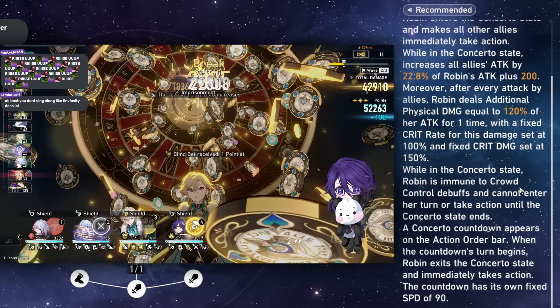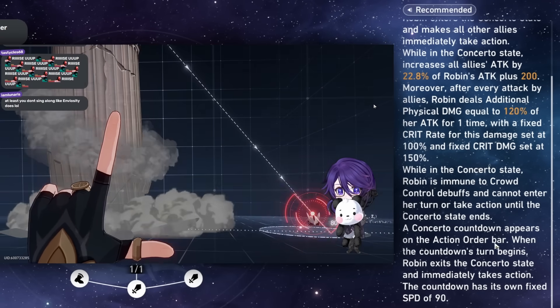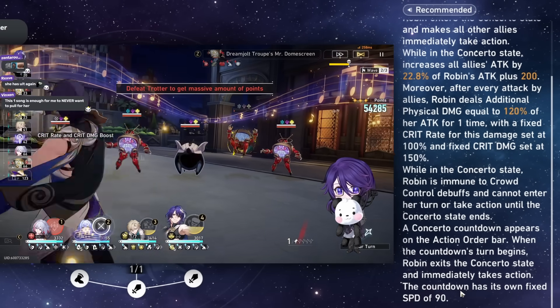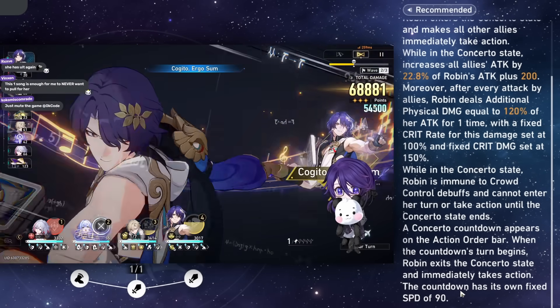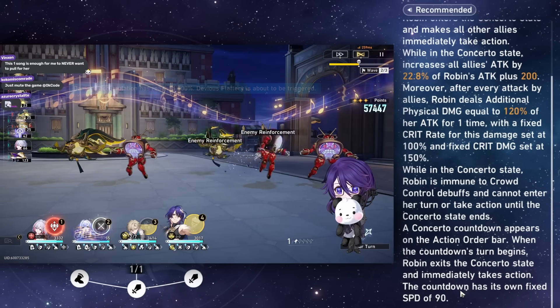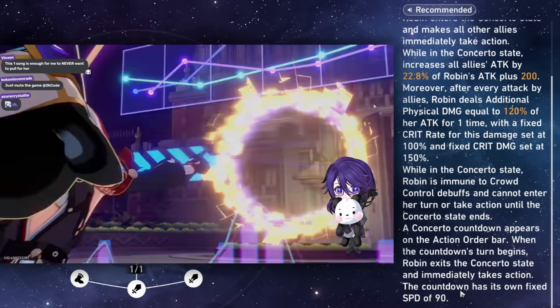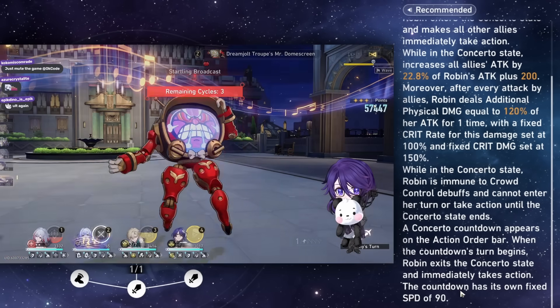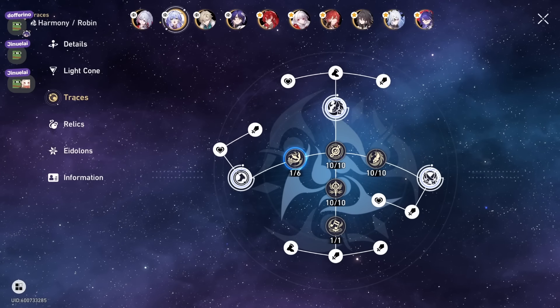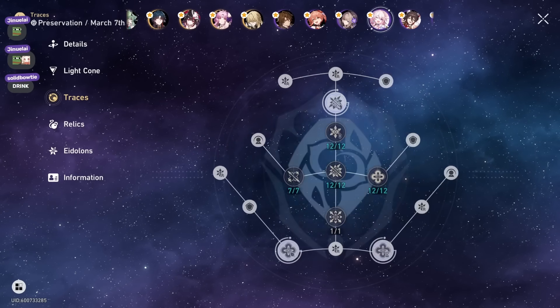In the Concerto state, Robin is immune to crowd control effects and cannot take her turn or action until the state ends. This state has 90 speed, which is why a lot of people build zero speed on Robin. She's probably one of the few characters I would build zero speed on — however, I don't have super good zero speed gear right now, so I'm just running her on speed.